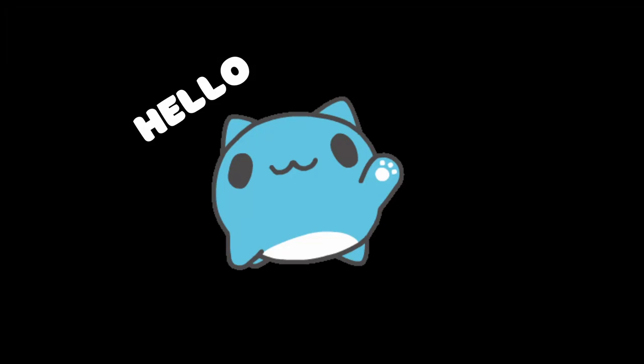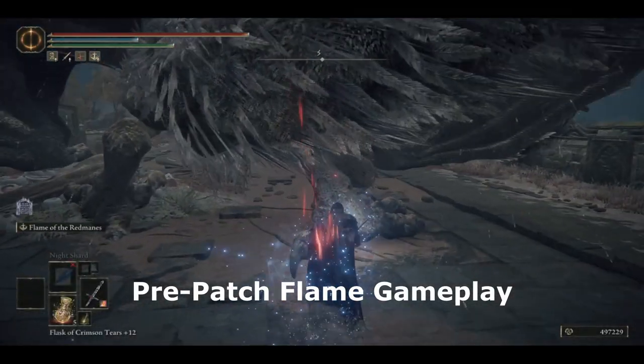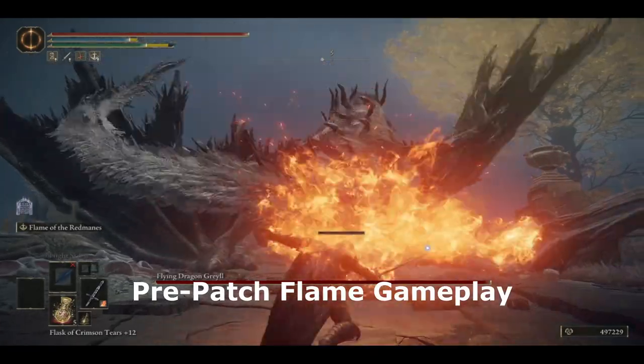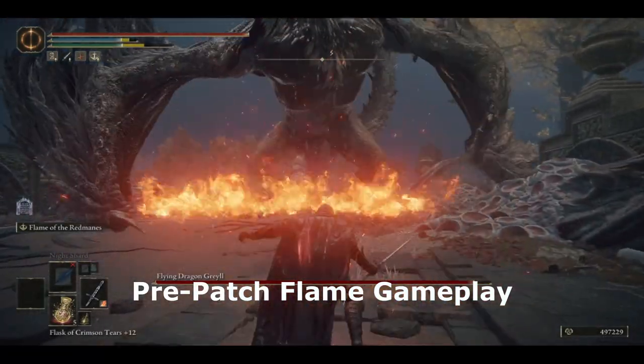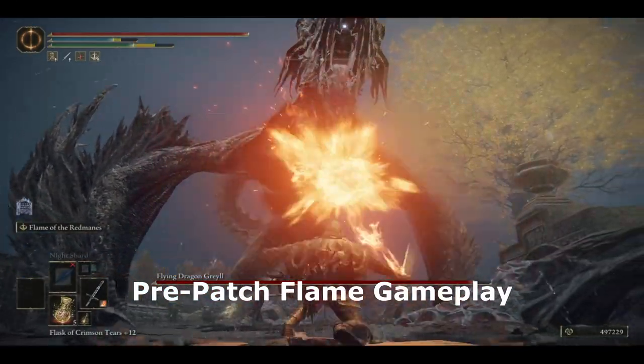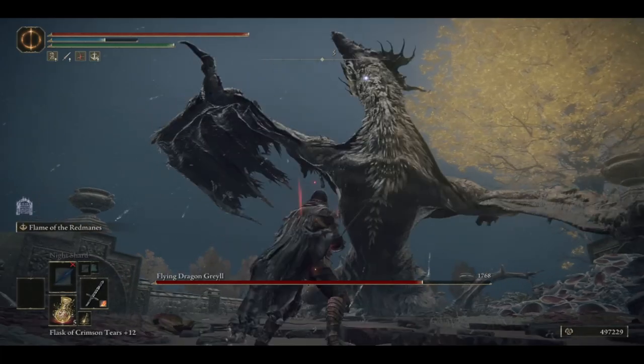Hello, it's Crite here with a quick video for a strong and easy to play build. Before that, I want to talk about one of the questions I got repeatedly after the new patch: what can we replace Flame of the Redmanes with for a crit build? This will require an entire video of its own as there is no clear and easy winner. But I want to tone down some expectations as there is nothing quite on par with the long and wide-ranged, heavy poise damage dealing Flame of the Redmanes weapon art while still being consistently easy to land.